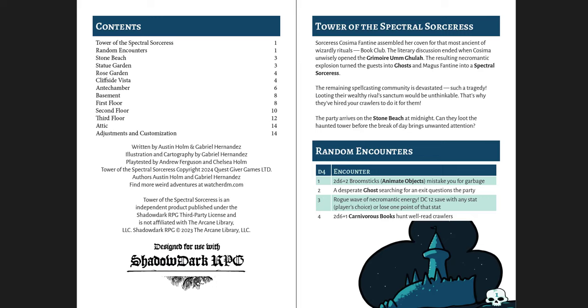The idea is that there's a tower on a little island that was the seat of a sorceress, and she had a book club. It went very badly, and all the book club members were turned into ghosts — they're all dead. You're here for reasons: maybe a rival has paid you, or maybe this is just a random hex in a hex crawl, or anything else. On the very last page there's advice about how to change and incorporate it. I might have put that at the very beginning, but once you've read through the whole thing you can see what to adjust. The art throughout is just delightful. Gabriel has a great style.